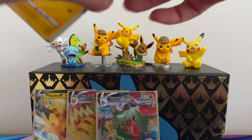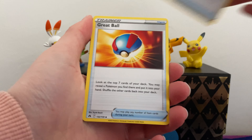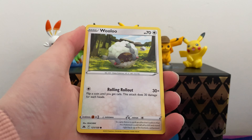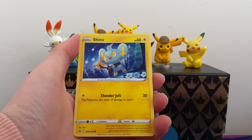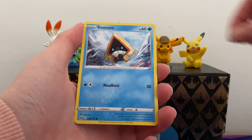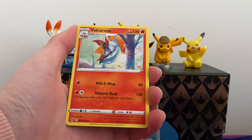Fourth pack: we have an Electric energy, Lost Vacuum, Helioslisk, Helioslisk, Buizel, Shinx, Pancham, Snorlax reverse, Tauros, and a Foul Corona.